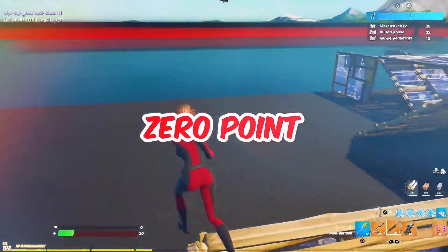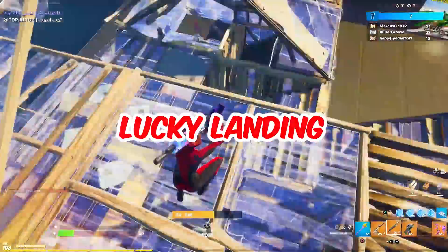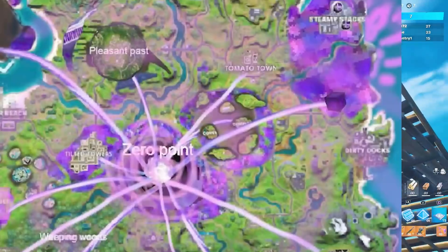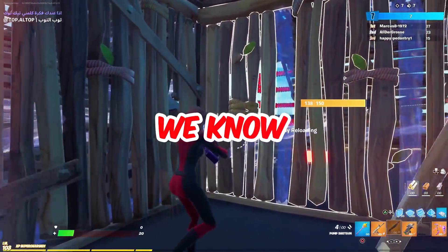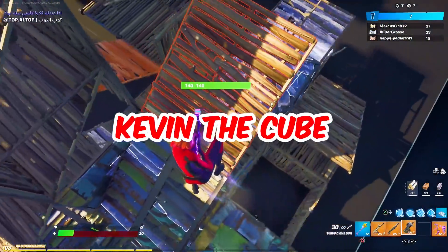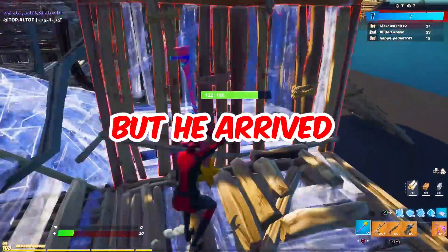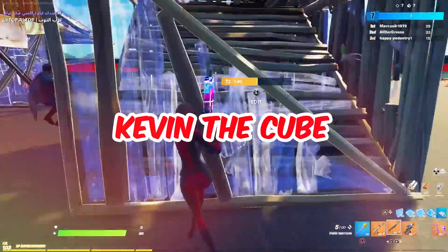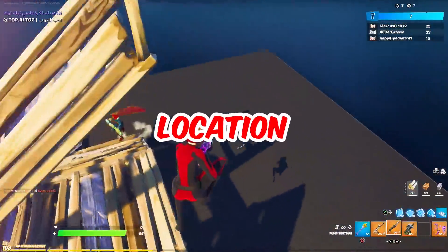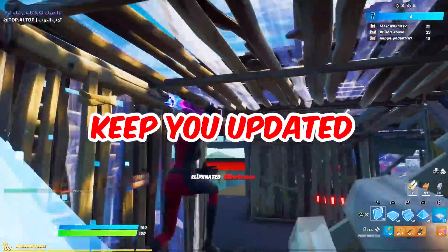We're going to see the Zero Point create reality waves, and we might even get other POIs from the old map — maybe Lucky Landing, Viking Hills, Greasy Grove. Let me know in the comments what old POI you want back. Kevin the Cube is going to be part of the live event when the Imagine Order tries to explode the mothership. Kevin the Cube will arrive this season — maybe end of season, just like in Season 5 — and next season will be Kevin the Cube themed. These are just leaked information and things are changing every day, but I'm here to keep you updated.